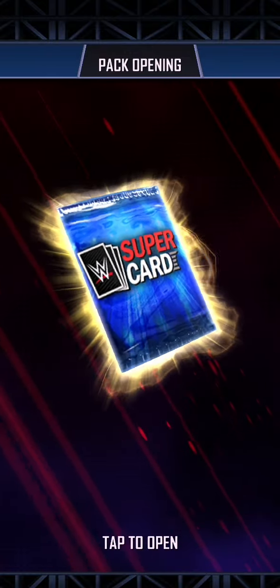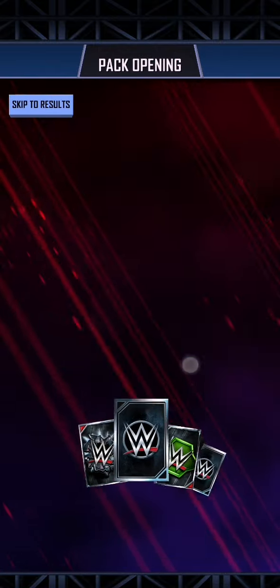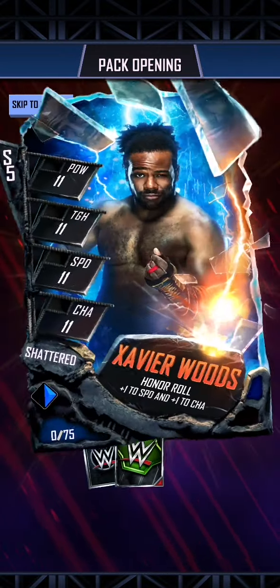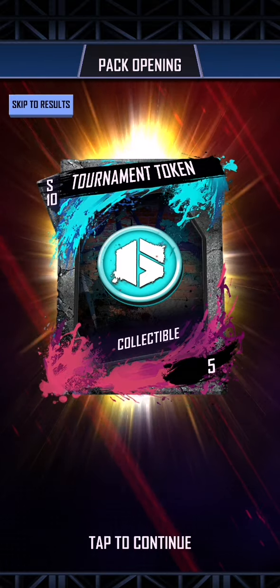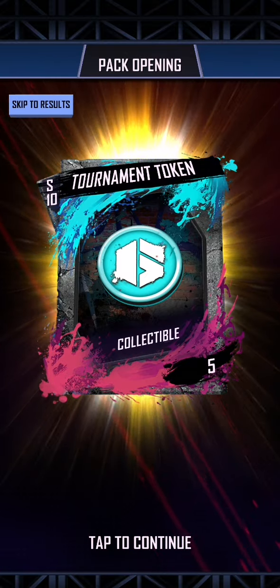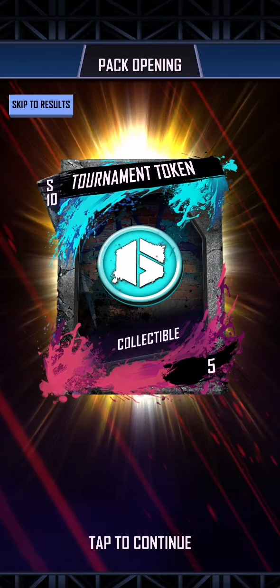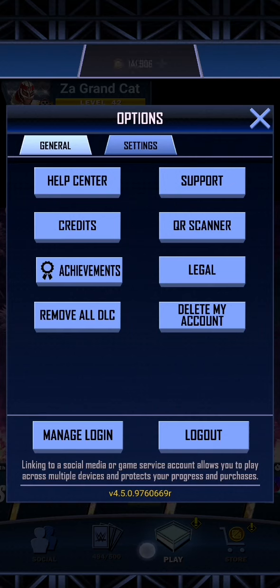Hello ladies and gentlemen, I am the Grand Cat and today we have two brand new free QR codes for you all. One has a Rey Mysterio with two Rarity Draft picks, Xavier Woods, another Xavier Woods and five tournament tokens. The other pack gives you 100 credits, another five tournament tokens, and a special avatar smiley face.